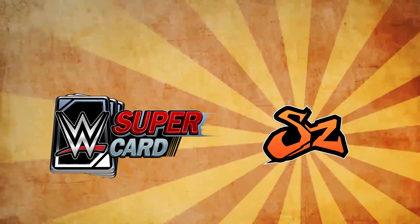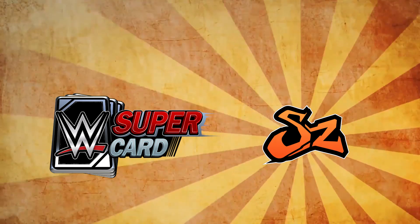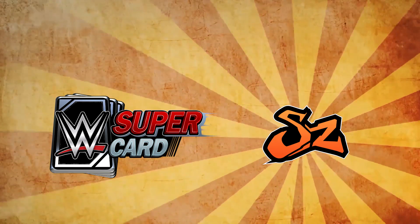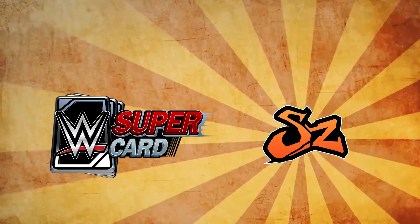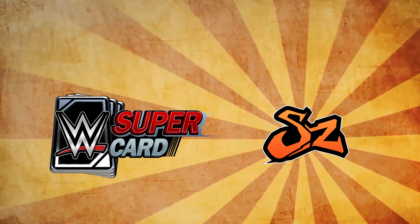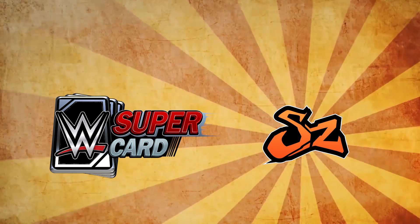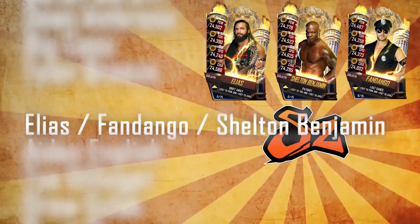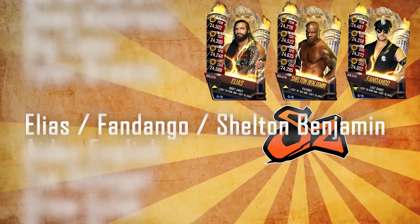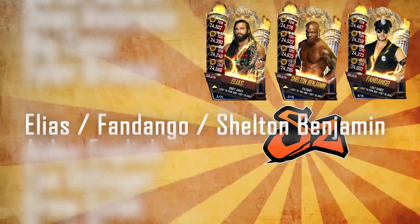We're going to talk about the bottom half of the table first. And whilst it was kind of obvious with the best stats in the women's — Alexa Bliss being best in speed, Nia Jax power, etc. — let's get into the bottom 10 superstars in Goliath tier for the males. And we start off with a triple threat tie between Handango, Shelton Benjamin, and Elias.